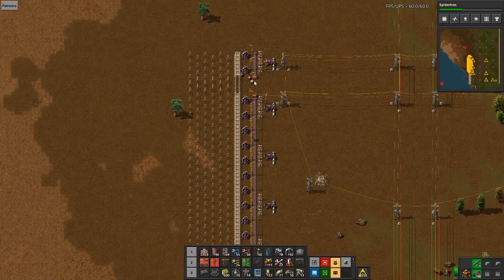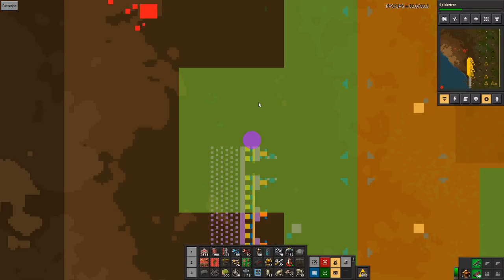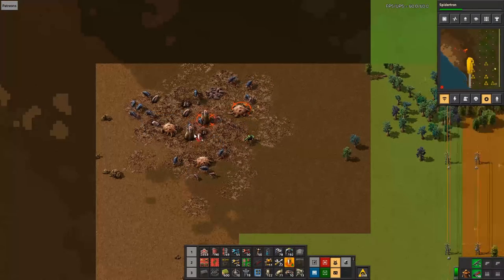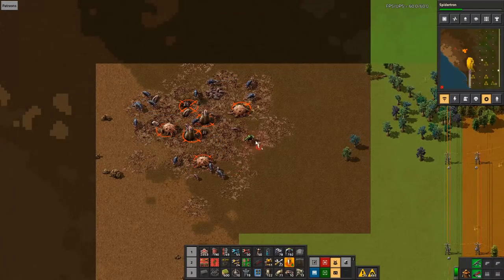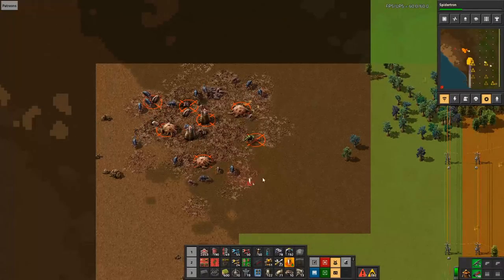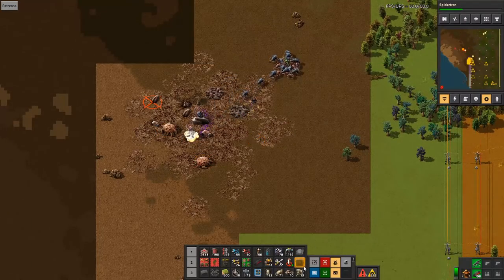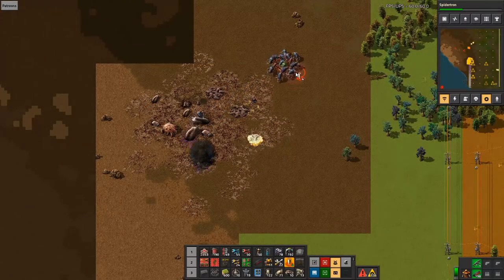We don't have any oil — that's going to be a major issue. The oil will come from up north, so I have to manage defenses without oil for the time being. We are at this position, and only when we get the defenses up here do I dare go out and start poking things out there.